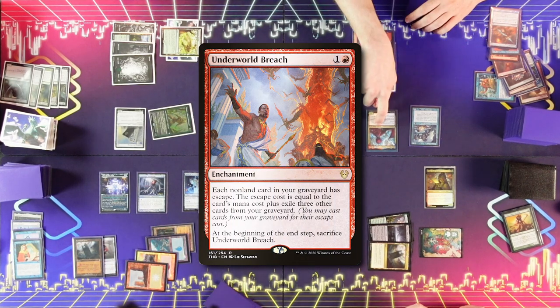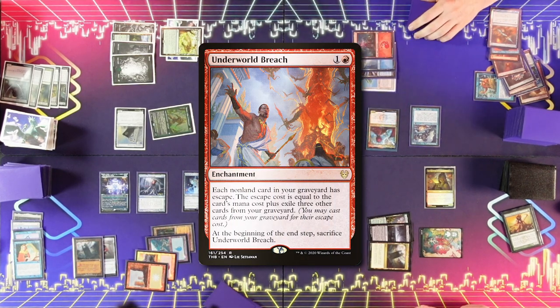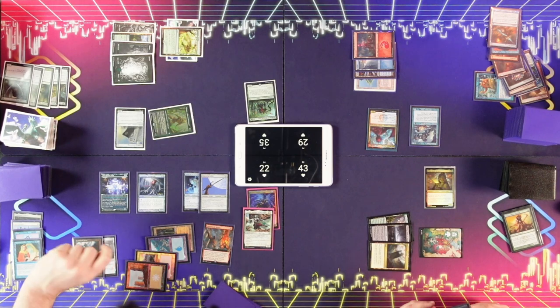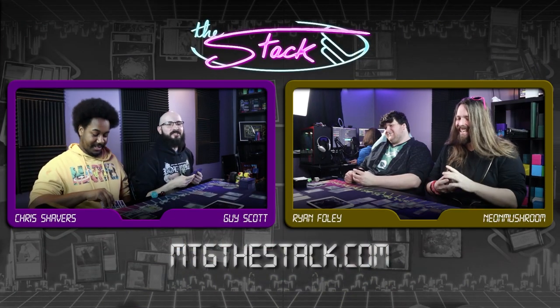Underworld Breach. It takes a resource for me. Underworld Breach — what you got in your graveyard? Snap. Here's a Snap. Three cards? My grave? Yeah, I sure do.